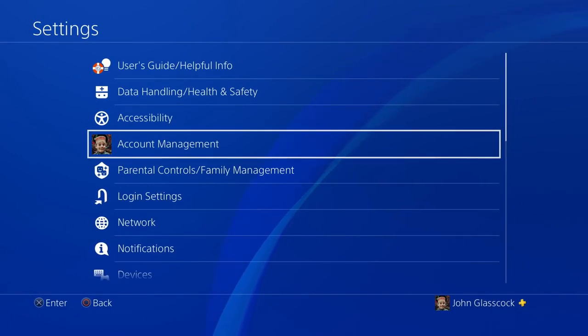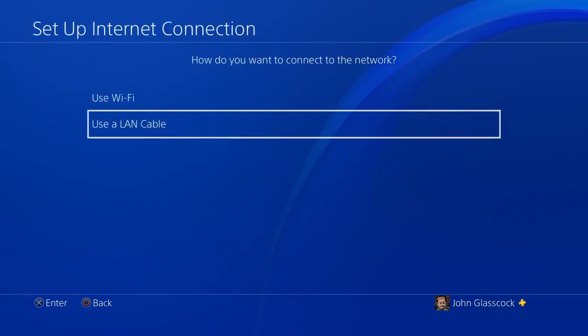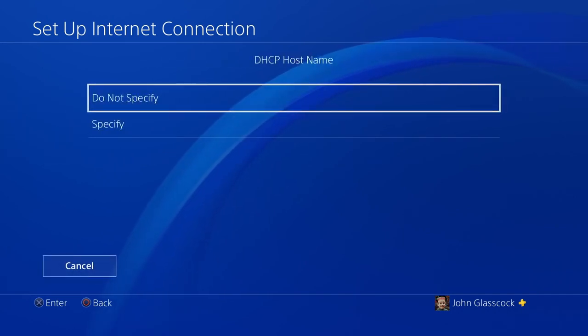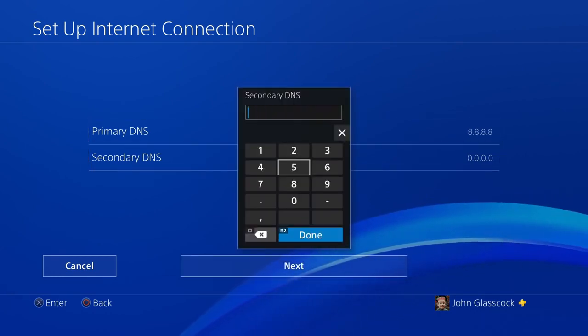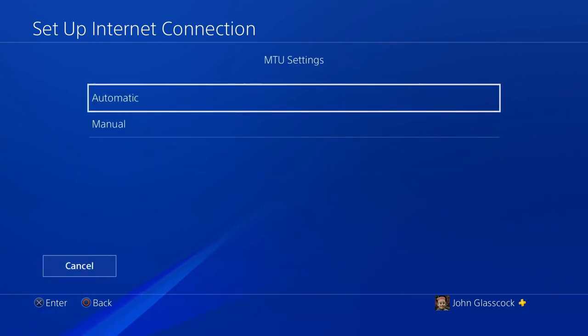The first thing you're going to do is go into Settings, then Network. Go to Set Up Internet Connection — I'm using a LAN cable, which is the fastest way to connect your PS4 to the internet, though you can also do this over Wi-Fi. We're going to use LAN cable and set everything to Custom. IP address settings is Automatic, DHCP hostname Do Not Specify, DNS set to Manual. The first DNS server I'm testing is Google DNS: primary is 8.8.8.8, secondary is 8.8.4.4. MTU settings Automatic, no proxy server.